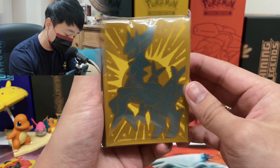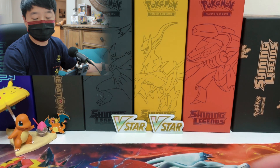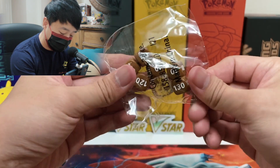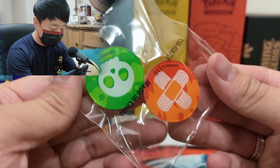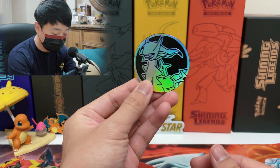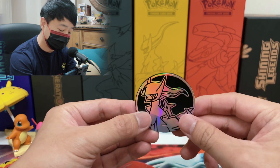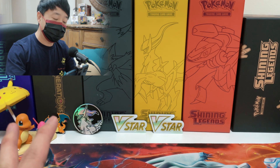You also get sleeves for your Pokemon cards — the Pokemon Center sleeves look different from the regular ETB sleeves, so sleeve collectors might want both. You also get the V Star pin, the dice — they went with brown and transparent instead of white and yellow — and the damage coins. This coin has Arceus on it; he's the god of the Pokemon universe. I'm gonna keep him here to bless our opening today.